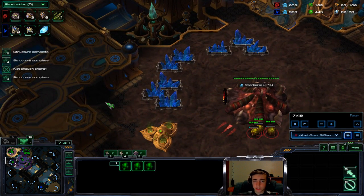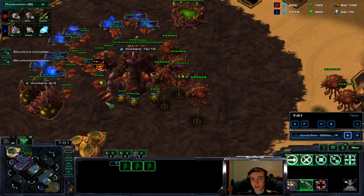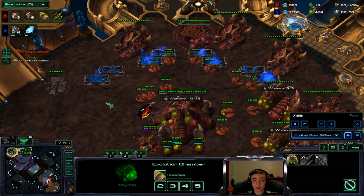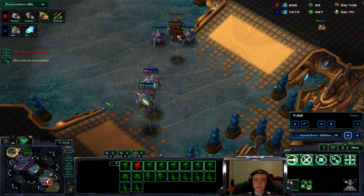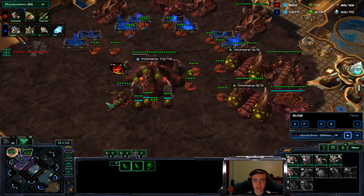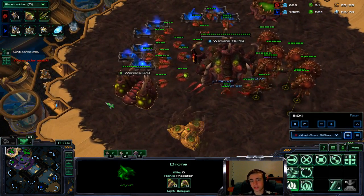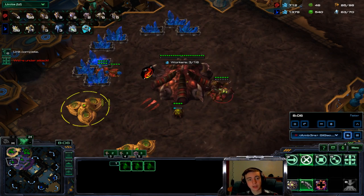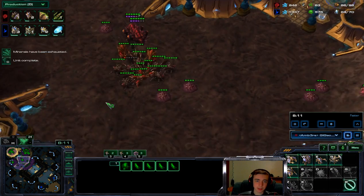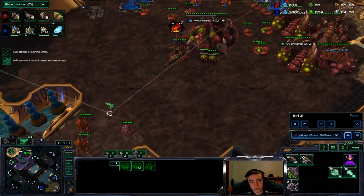So we're just spreading creep, chilling. I had a lot of minerals just wasted. These bases weren't saturated. Didn't start up plus one armor until now — that was a huge mistake. He does snipe my overlord. But we still have seven hydras on the way. If he pushes across the map, he's a dead man. I lost the worker lead — I really should have droned up a lot more this game. I have a bad habit of not droning up.